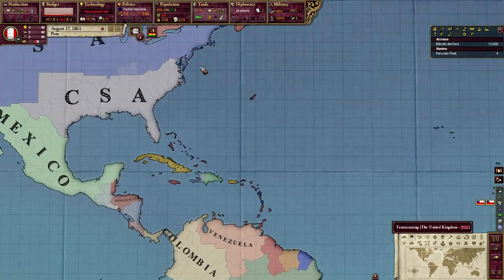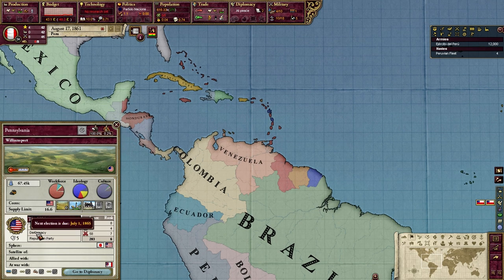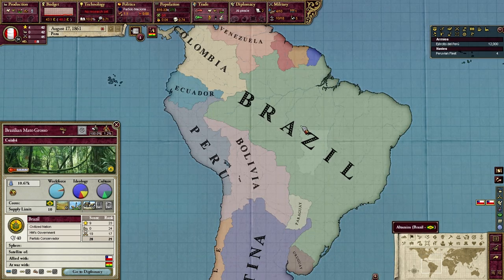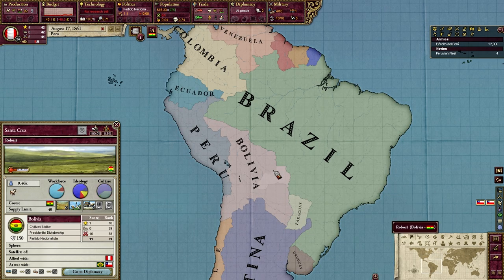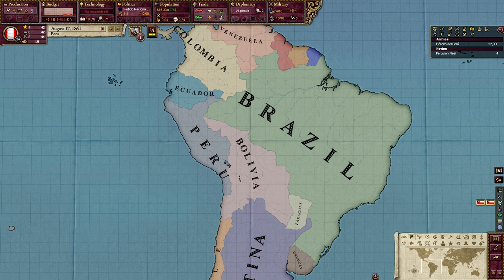So how can we make ourselves a more favorable target for immigration? First, realize that in the new world there are three different government types: democracy, HM's government, and — most common by far — the presidential dictatorship. Presidential dictatorships get few, if any, migrants whatsoever. In general, pops want to go to democracies, and HM's government is a nice second choice. If we are playing as Peru, unfortunately we're a presidential dictatorship, so there's no help there.